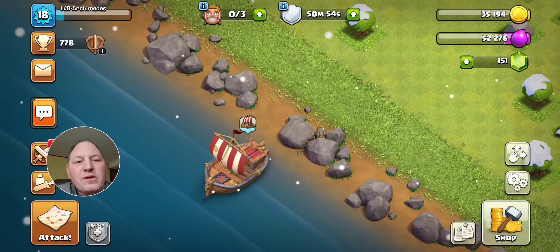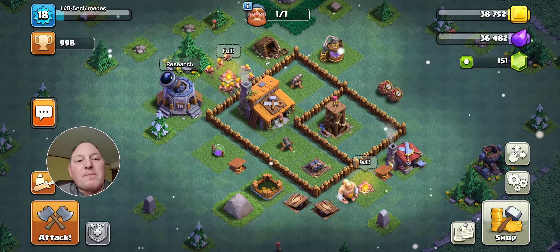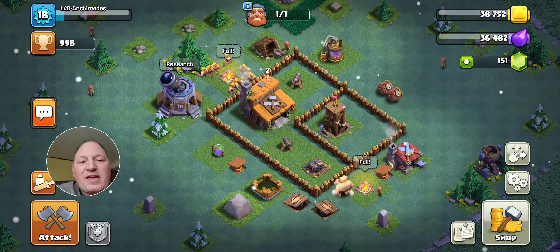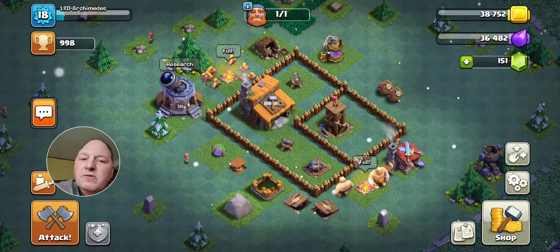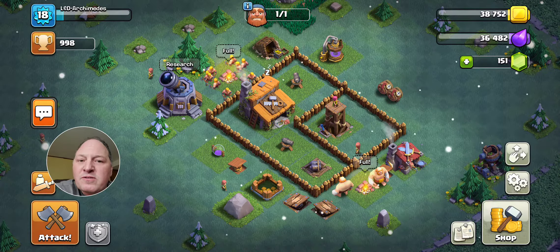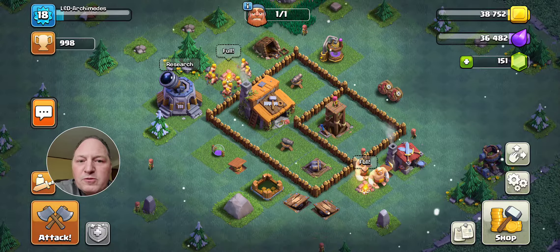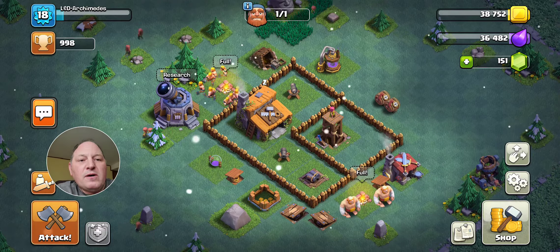As soon as you get to Town Hall 4 you get the Builder Base. One of the newer updates is that when you upgrade your Town Hall, your troops are boosted to the highest level at that Town Hall for a couple of days — and that means your Builder Base troops are boosted as well. Look at the troops here: they're maxed. I have not upgraded these troops that far, but they are as maxed as they can be at that level, which means I can attack pretty strong for a few days.